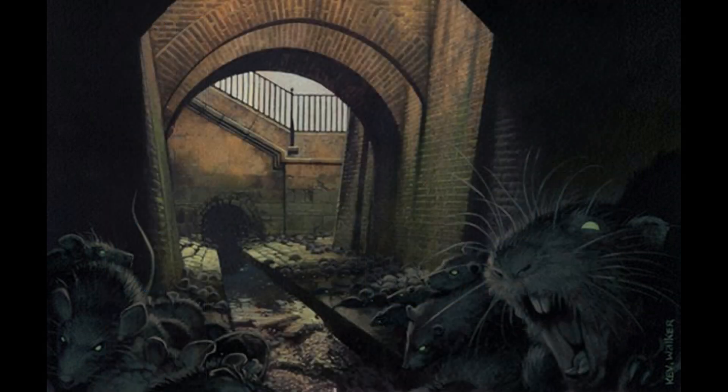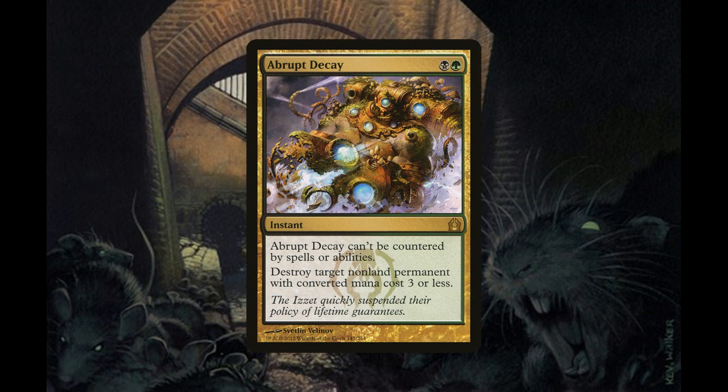Our sideboard consists of three copies of Abrupt Decay, an instant for one black and one green mana that cannot be countered by spells or abilities and destroys target non-land permanent with converted mana cost three or less. This is for aggro decks or decks with non-creature pieces needed to form their win condition.